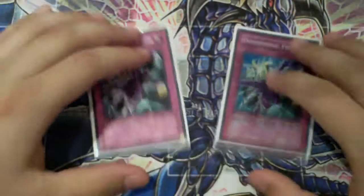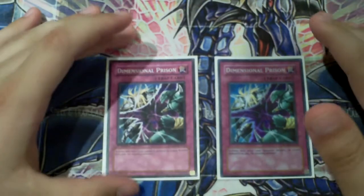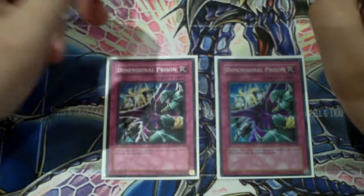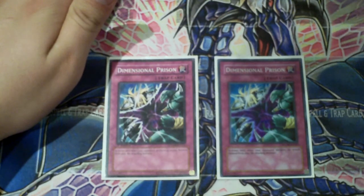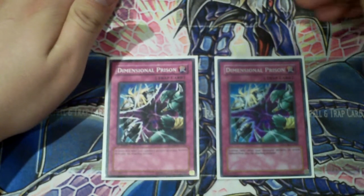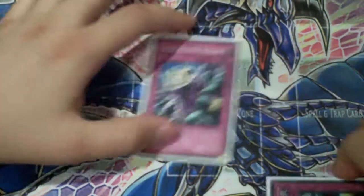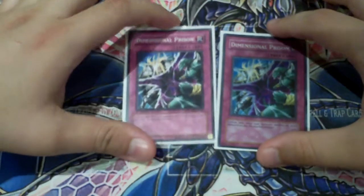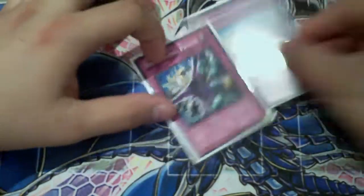On to the traps. Two Dimensional Prisons — protecting your guys, getting rid of their big guys, getting rid of their Xyz monsters. Running two is funny because somebody will hit a D-Prison and think it's gone, then surprise, another one pops out. You really should be running two D-Prisons. I love the card at two — people keep telling me to take it to one, but it's helped me win so many games.